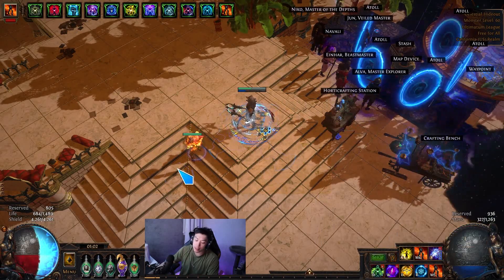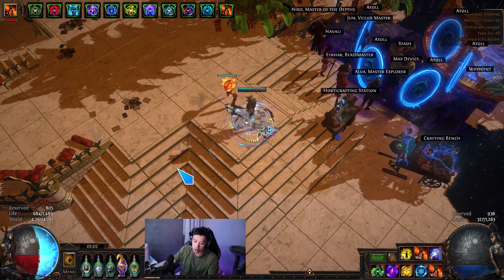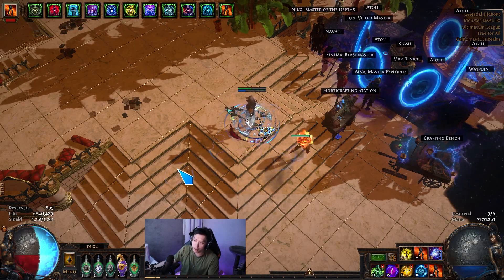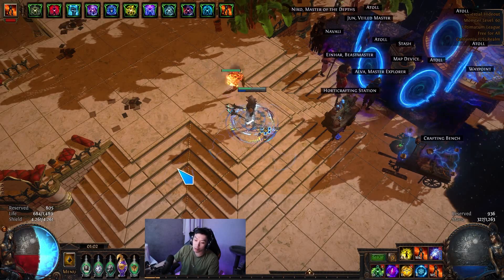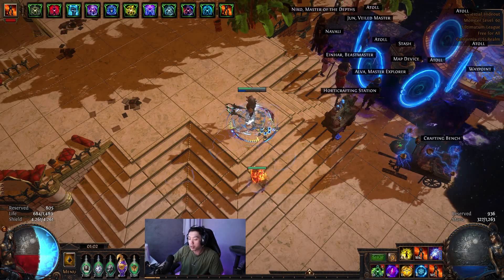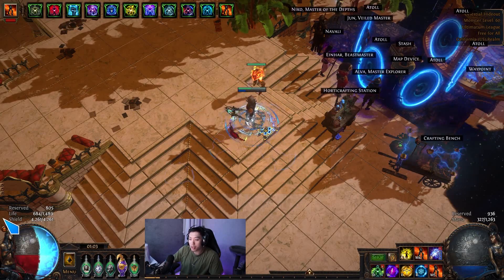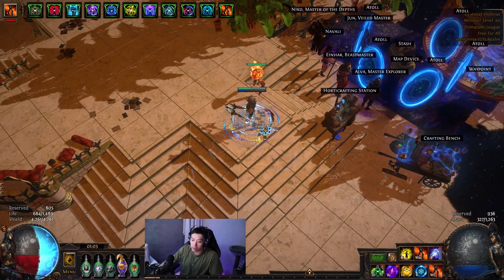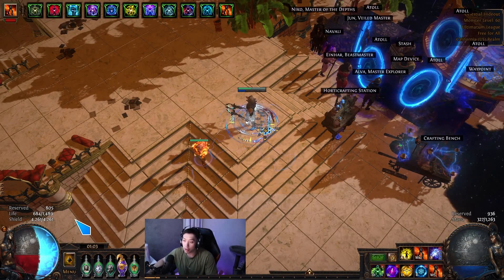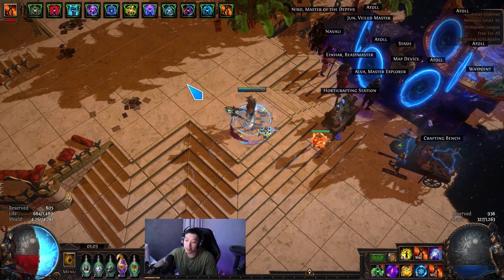That damage, with this amount of HP, means you never die to chaos damage. It's enough to do all the conquerors, awakener, shaper, shaper invitations, cortex, uber Ziri, and every single thing in the game besides the Feared. The Feared was actually really hard — I tried it three times and it just did not happen. The survivability is a little too squishy, and because you don't have Zealot's Oath self-regen it makes it a lot harder. The Feared is probably not doable on a five-link consistently.